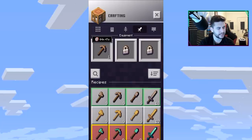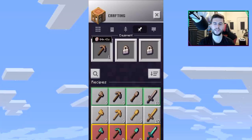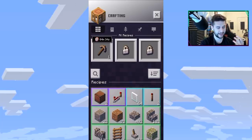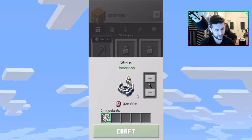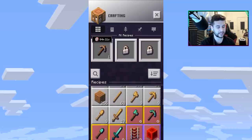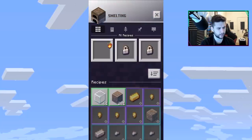Swords will be useful because you can use them to attack skeletons and zombies. I'm still learning a lot — I haven't had much time to fully experiment. Here are all the things I can craft so far. Oh, I can craft string — that might let me craft a fishing rod, but can you actually fish in this game? Since we're only in beta, things like that will probably be introduced later.